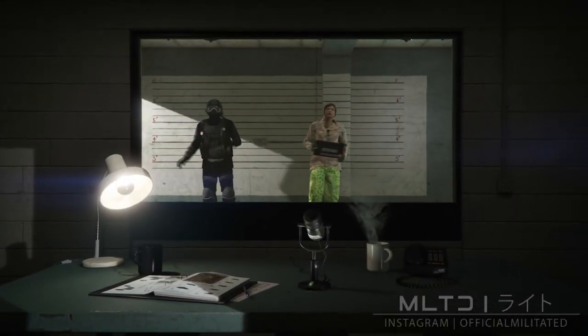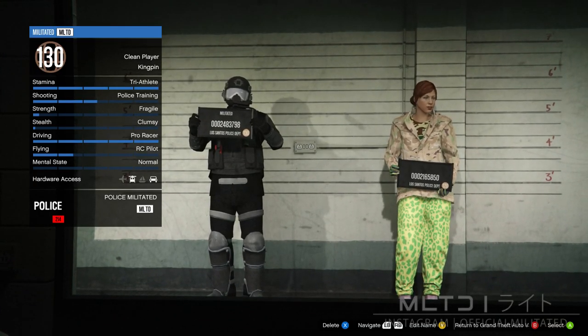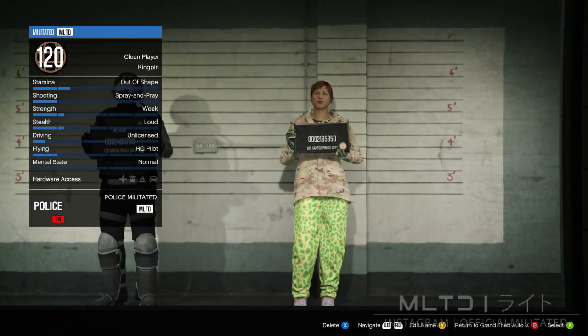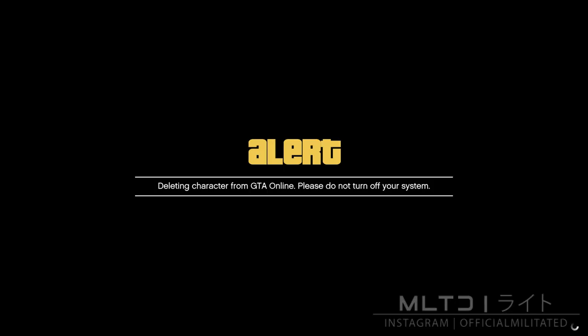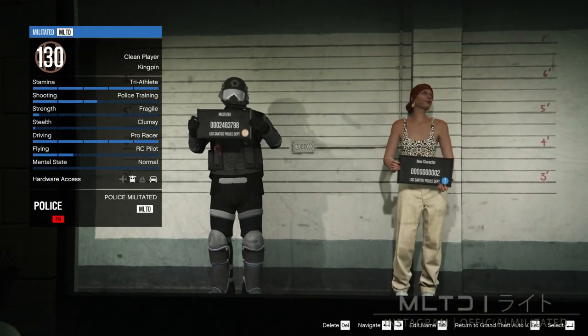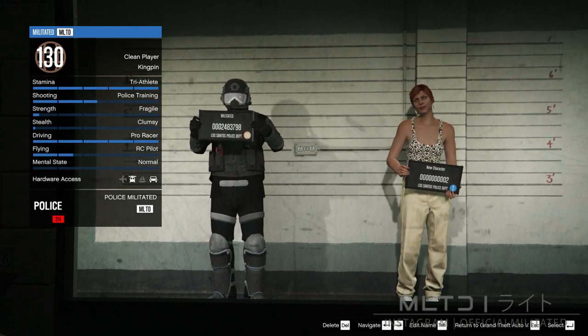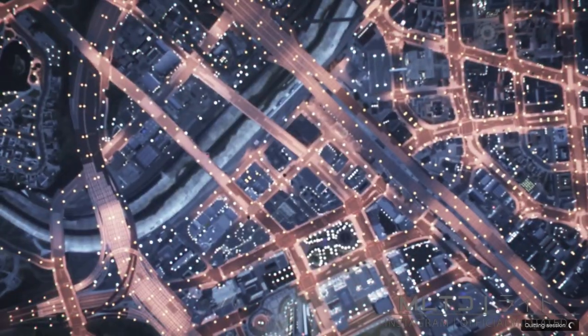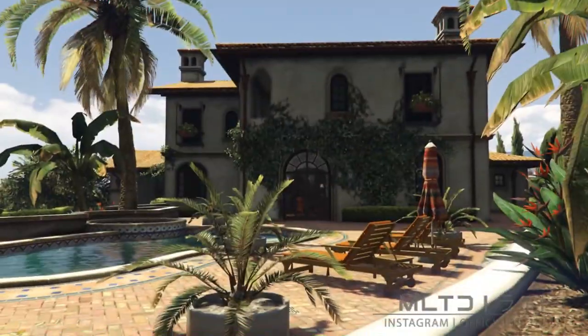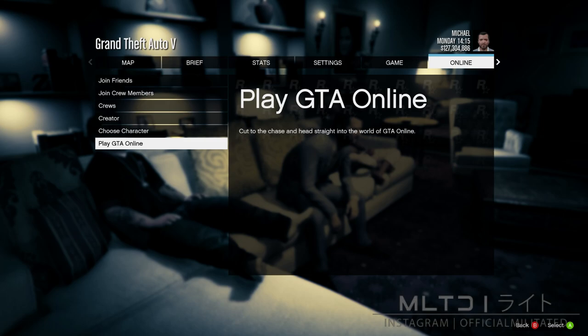However when it loads up, do not select a character. Instead go over to the female character in slot 2 and delete it. Obviously do not delete your main male character — that is very important so please be careful. After the character has been deleted it will load up the character selection screen once again, but do not select a character. Instead look at the bottom right of the screen and press the button that allows you to return to Grand Theft Auto 5. This is then going to load you into a single player session, and when you're able to you're going to press the start button. Now go back over to the Online tab and this time go to play GTA Online and press go.